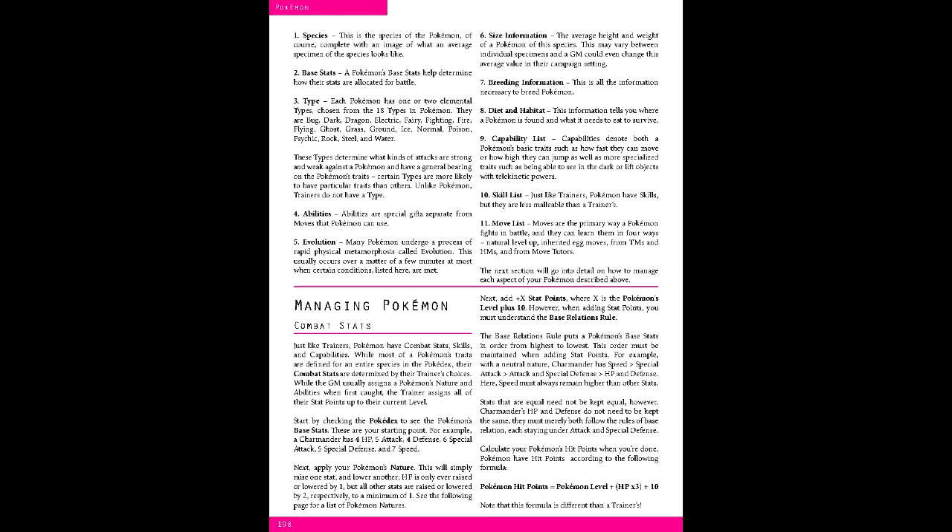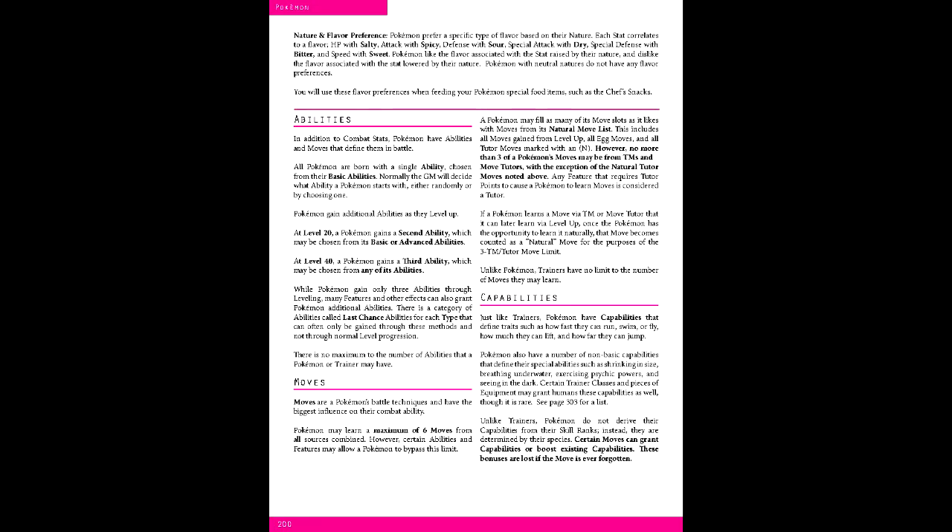After distributing the points, the remaining spread is HP 10, Attack 12, Defense 9, Special Attack 7, Special Defense 8, and Speed 11. Third is Ability, a passive or active effect inherent to the Pokemon in question. At the start, you pick one of the two basic abilities. In this case, we'll go with Inner Focus.